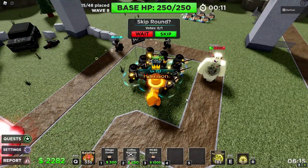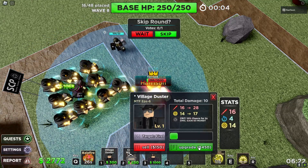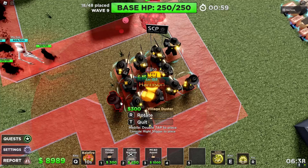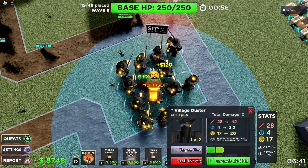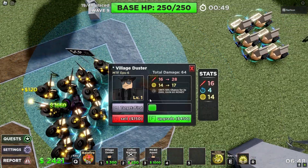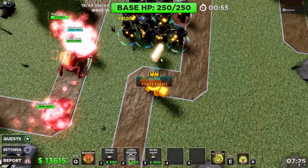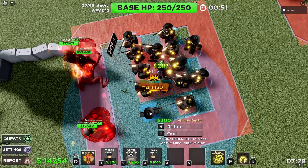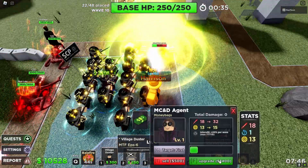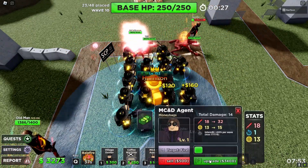Yeah, I think we're just going to spam level 3 Builds Jesters. Another MC and DHA at level 3... and another one. I just want to get him down immediately though.